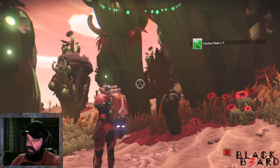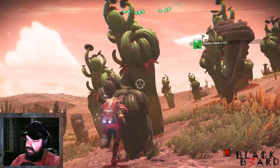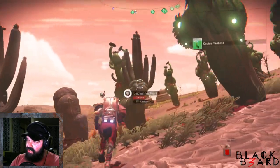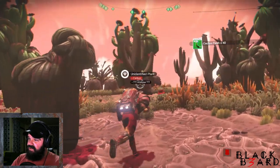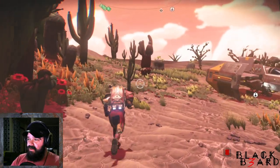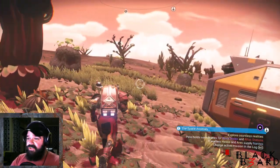Collect it — boom, just like that — and we have cactus flesh. It looks just like it used to look, except it's much larger than it used to be. Ever since Next came out, all these specialty items have grown quite a bit.